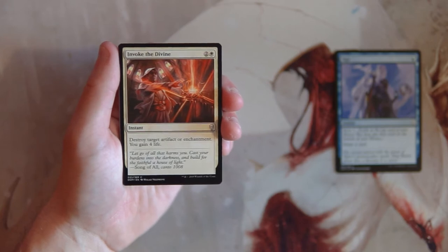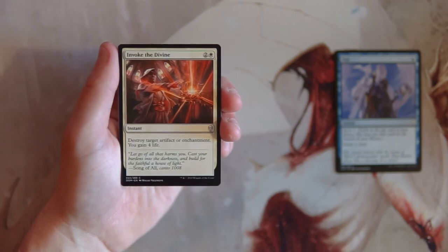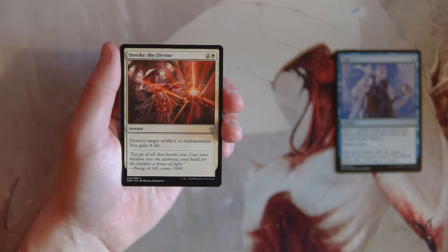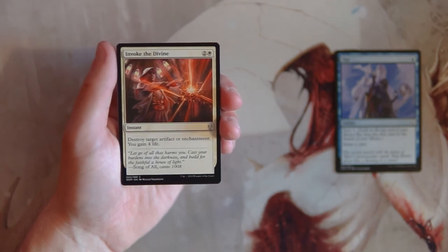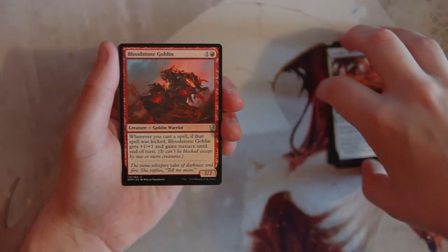Invoke the Divine is an instant for two and a white — destroy target artifact or enchantment and you gain four life. It's pretty straightforward artifact and enchantment hate. I like that it gains four life and is instant speed for only three mana. It's not a card you really want to main deck most of the time, but in this set artifacts are used fairly often. It's a really good sideboard card if you're in white — I'd pick it up later in the draft.